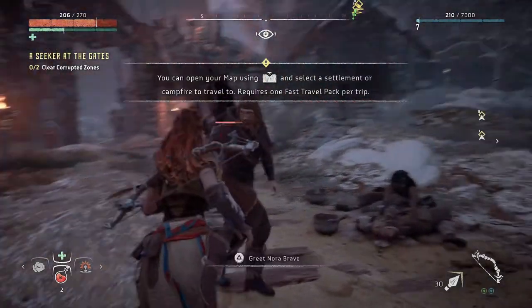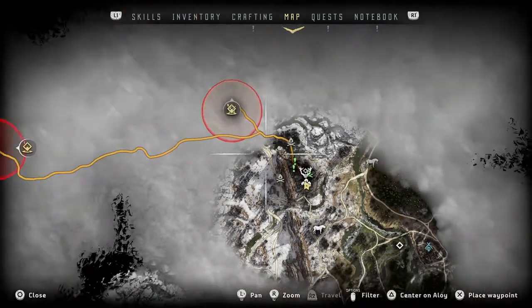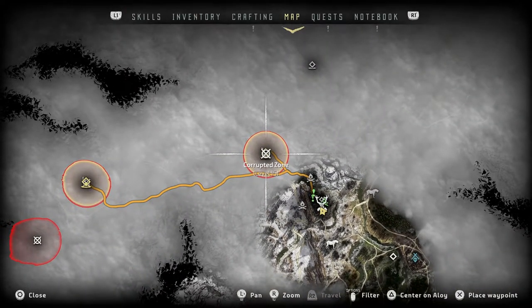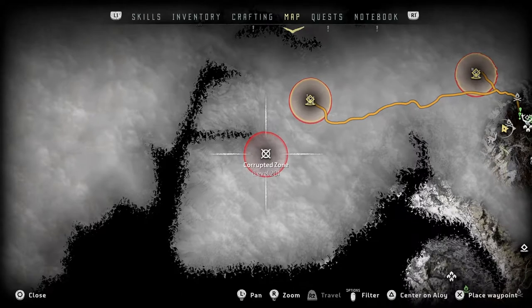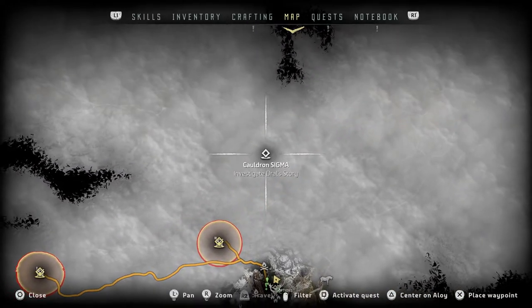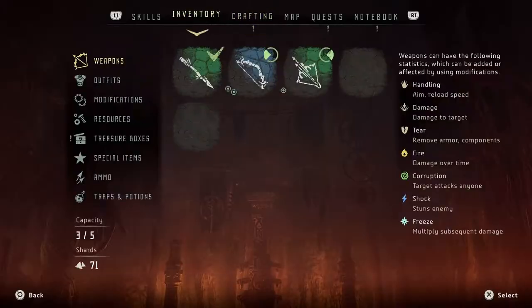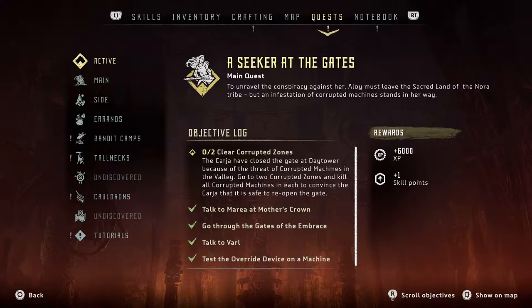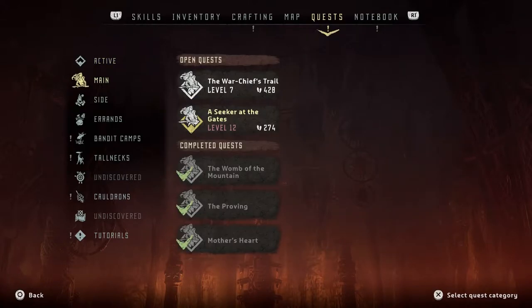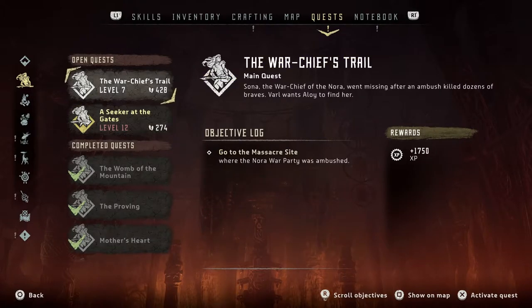Alright, so I have a lot of things on my map. What are my things on my map? Corrupted zone - that's level 15, level 15, level 20. Alright, so I think this is the draws. Let me go into the quests because I think it's time. Corrupted zones - I'm not gonna be able to do that right now, so let's go ahead and switch it to this one.